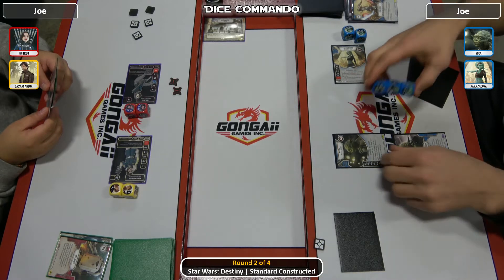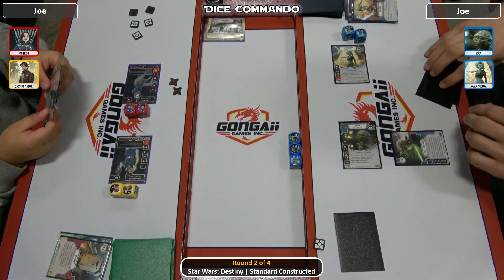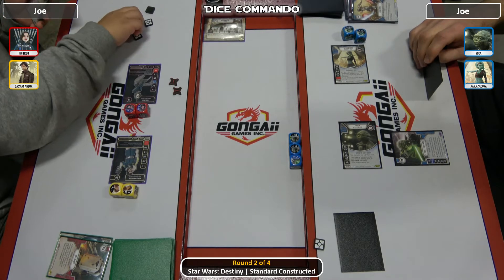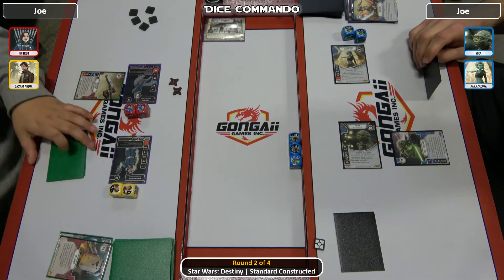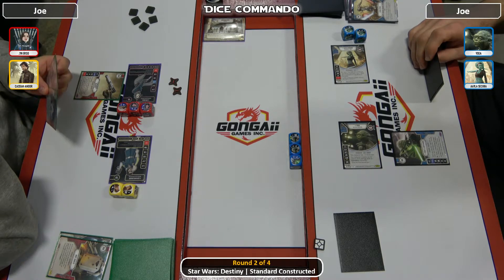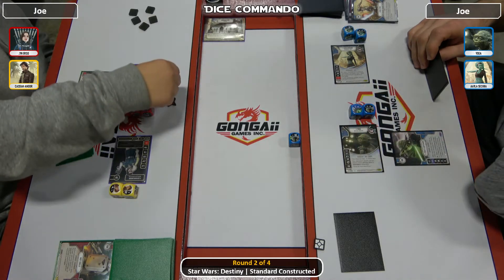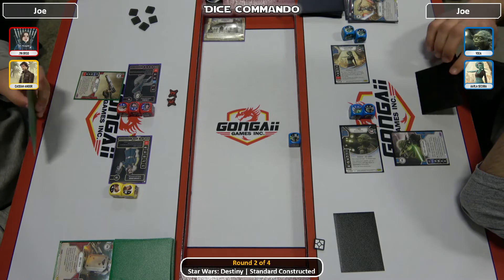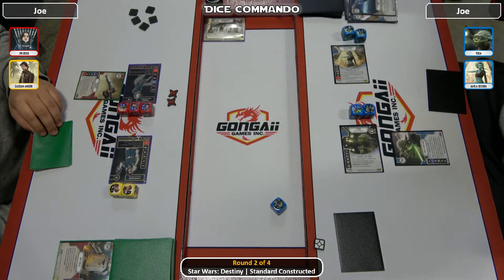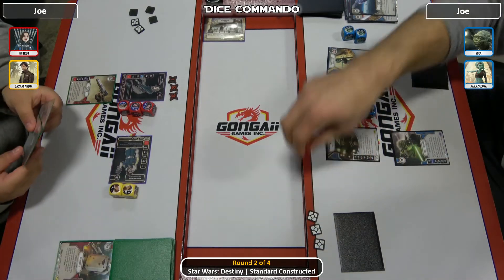Yoda still has not rolled in. He comes in and rolls pretty well. Sarah controls the question. Jyn Blaster comes in - no N effect, but it does have redeploy. Jyn's Blaster, when it comes in, lets you either reroll the die or mill the top card of the deck, and then reroll all of Jyn's dice if it's on her. Four more into her, so there's six damage first turn - that's a lot. Sarah claims to stay on top of Occupied City. There's a discard to reroll, gets one more - definitely worth it even though it cost him a card.